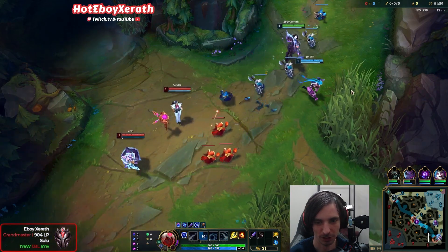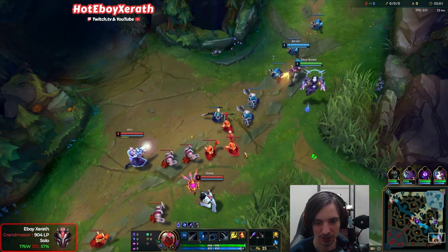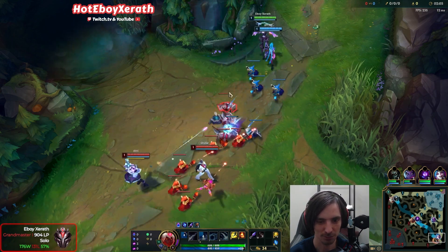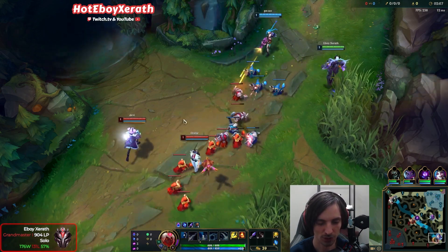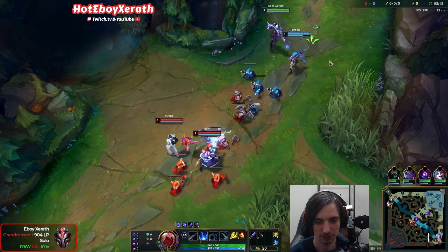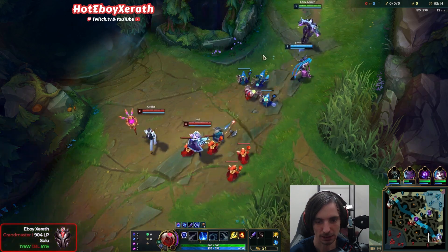We are playing support. I know it's been a little while since we played it, so it should be a lot of fun. As you can see in our build, we are running Comet with Scorch, Font of Life, and Bone Plating. So we should be relatively tanky per se.